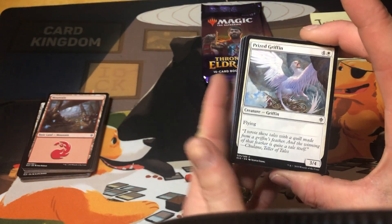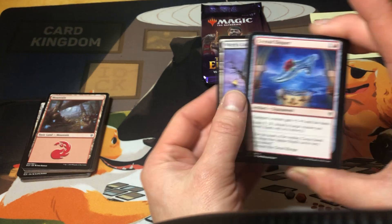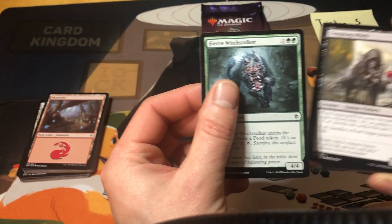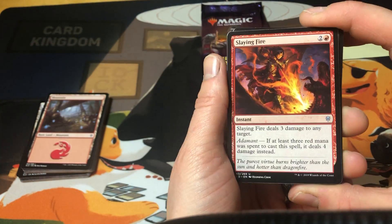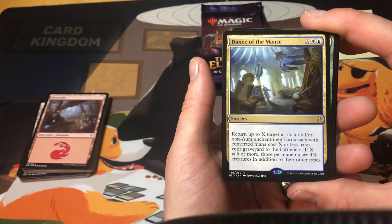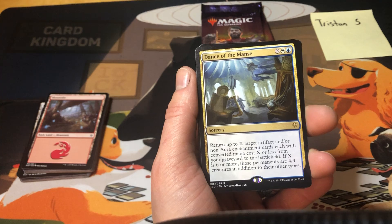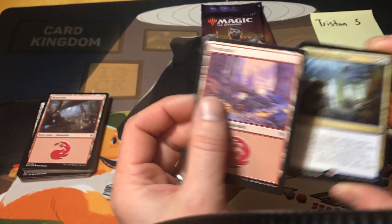Three more packs for Tristan. Boar token, prized griffin, corridor monitor, golden egg, outflank, crystal slipper, witch's cottage, outmuscle, reeve's soul — first time we've pulled this in the whole box — tempting witch, fierce witchstalker, specter's shriek as an uncommon, slaying fire, Kenra's Transformation — great card, we talked about that earlier. Your rare is Dance of the Manse: X, white, and blue sorcery — return up to X target artifact and/or enchantment cards each with mana cost X or less from your graveyard to the battlefield. If X is six or more those permanents are 4/4 creatures in addition to their other types. Put at least eight mana into this and you can get some 4/4s out of it.